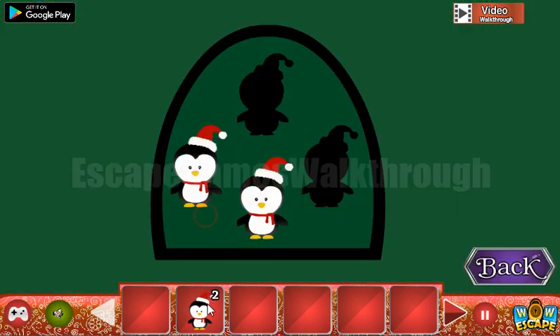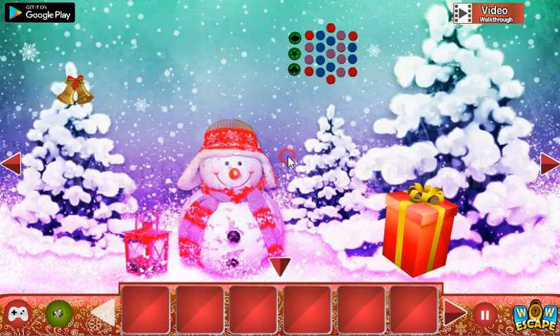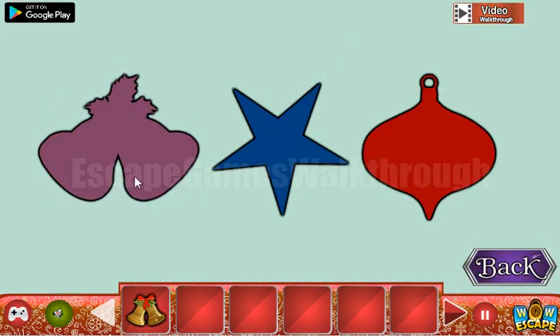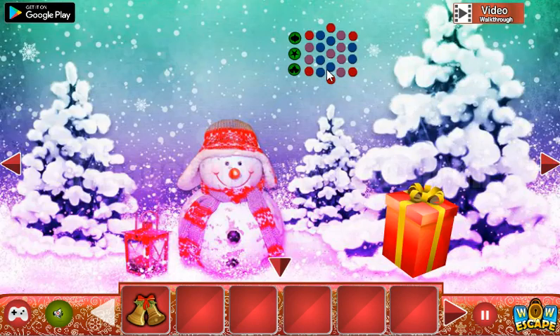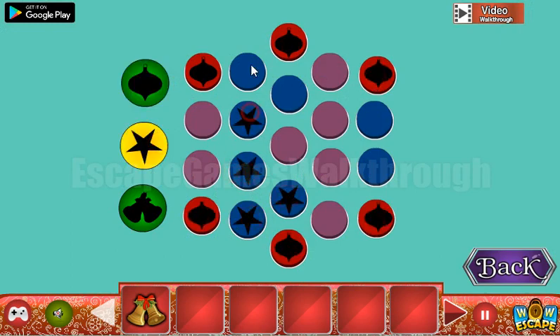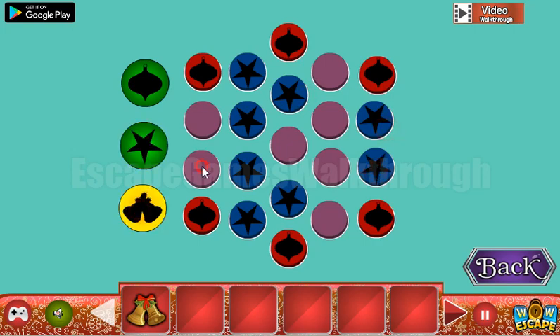Let's go to the third part. Here we can take the bells and go to the left. The bells are purple, stars are blue, and Christmas toys are red. We need to place all these items to their colors. Stars are blue and bells are purple.